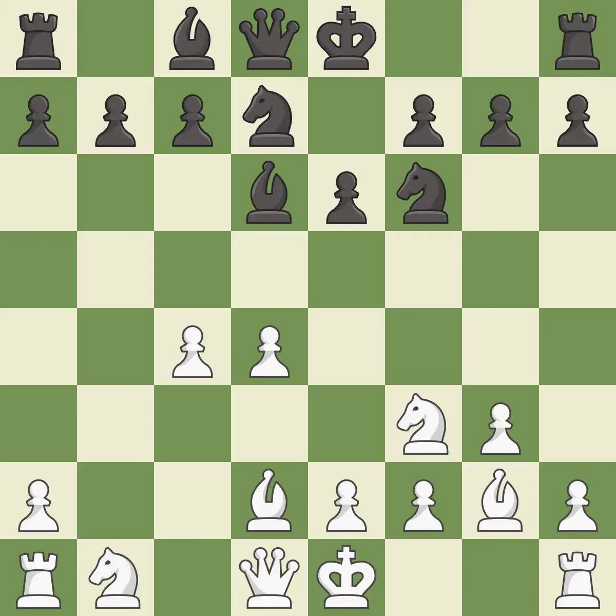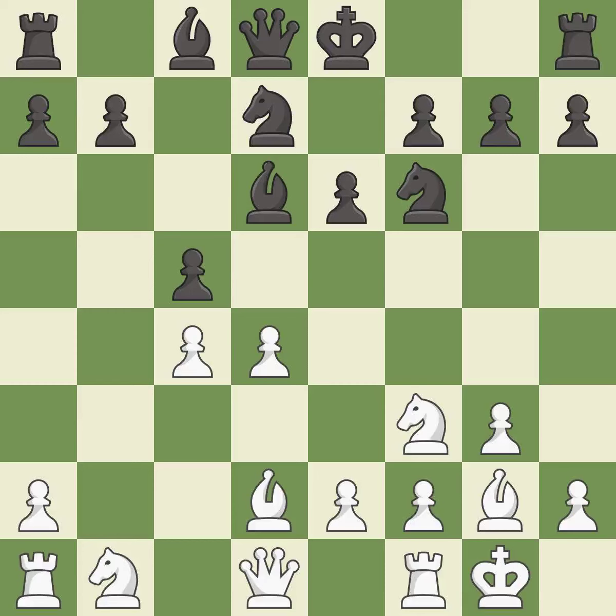Recaptures — it is best. This strikes at the center with a pawn, fighting for space — it is best. Castling gets the king to a safer square, out of the center of the board, while also developing a rook. Castling kingside tends to be safer because the king is further from the center — it is best.